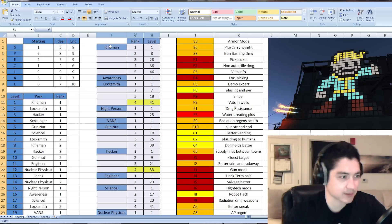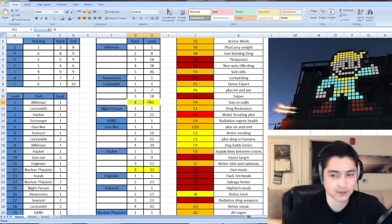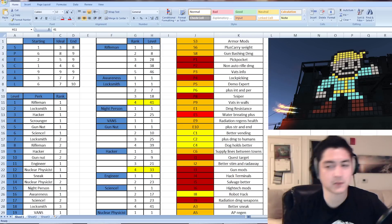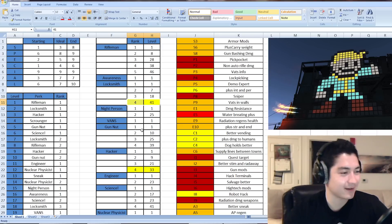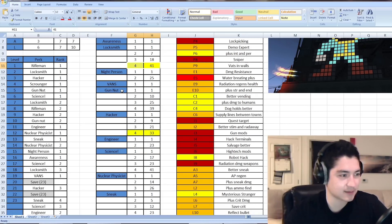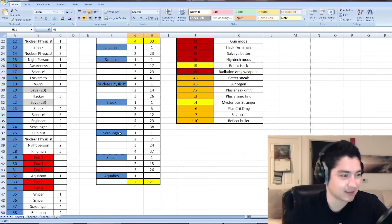For example, Rifleman rank 3 you can unlock at level 28. The ones highlighted in yellow are ones I'm not going to pick up — they're optional. For instance, Locksmith 4, which makes bobby pins never break during lockpicking — I don't really feel that warrants a perk slot. The yellow perks I'm definitely not picking up include Rifleman, Awareness, Locksmith, Night Person, Vans, Gun Nut, Hacker, Engineer, Science, Nuclear Physicist, Sneak, Scrounger, Sniper, and Aqua Boy.